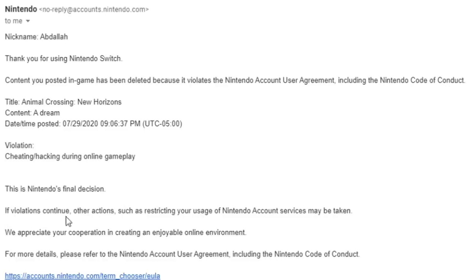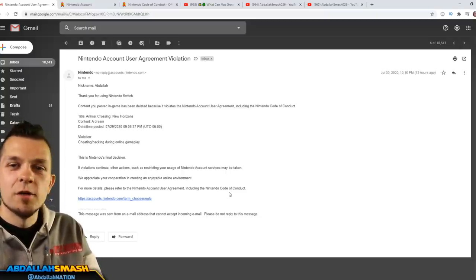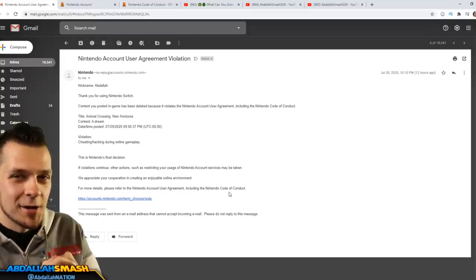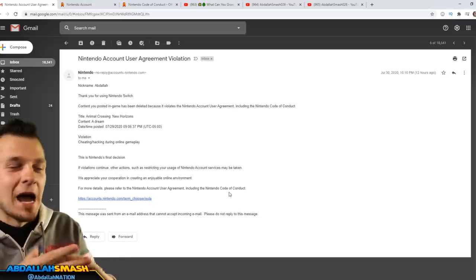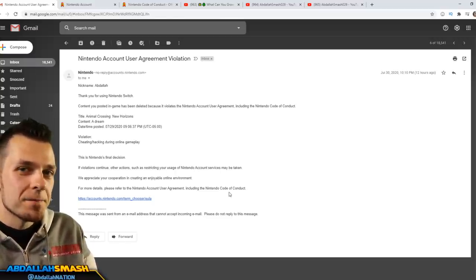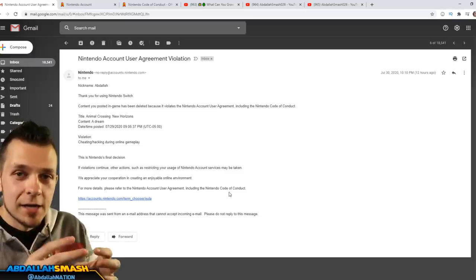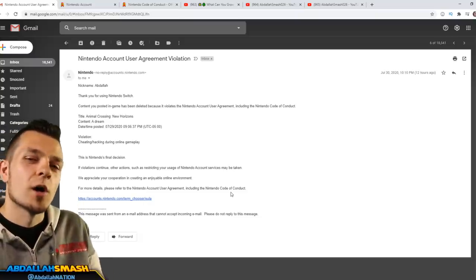This is Nintendo's final decision. If violations continue, other actions such as restricting your usage of Nintendo Account services may be taken. We appreciate your cooperation in creating an enjoyable online environment. Now I've seen a lot of people online witch hunting — they're out here trying to find people with star trees and report them. But this isn't a win for them. This is Nintendo using telemetry to find that stuff, because there's no way it was reported the moment I uploaded it. So where do we go from this? What is considered cheating? The term cheating is so subjective.